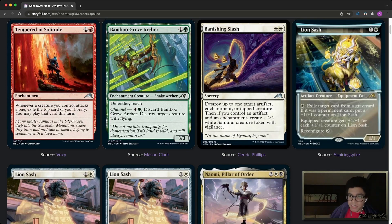Next card is Banishing Slash — two white for a sorcery. Exile one target artifact, enchantment, or tapped creature. Then if you control an artifact and an enchantment, create a 2/2 white Samurai creature token with vigilance. This is just a generally good white card — really close to a mono-white Vindicate. I think this is what Divine Gambit should have been. It can destroy artifacts, enchantments, and creatures, which is amazing. I want to play a mono-white control deck so badly.